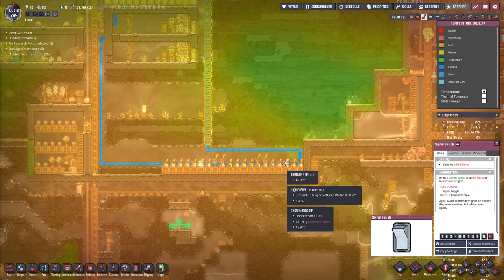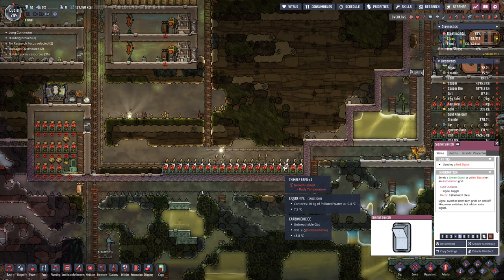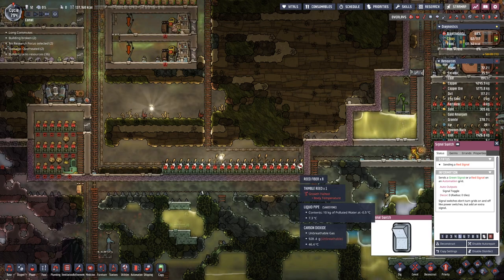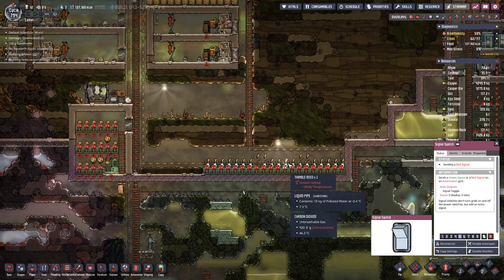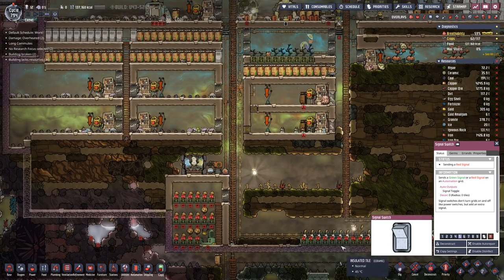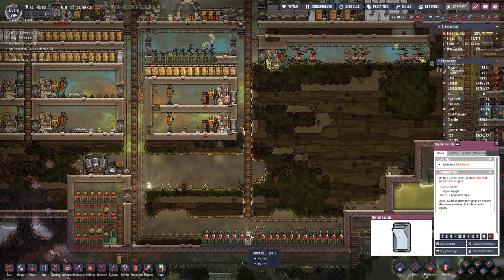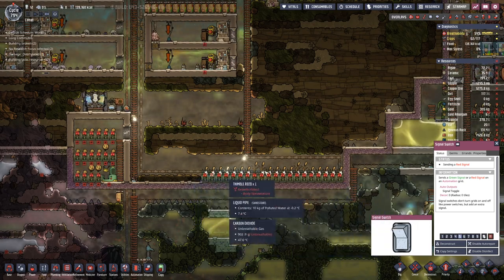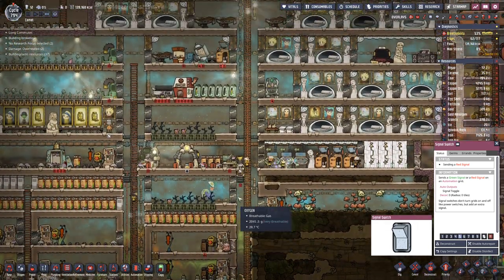I also extended the cooling line down here because it is still a bit too warm for our timber reed to grow. It wants a maximum of 37 degrees and we are 10 degrees above that. Not sure if we will manage to cool it down enough, but at least at some point it grew.